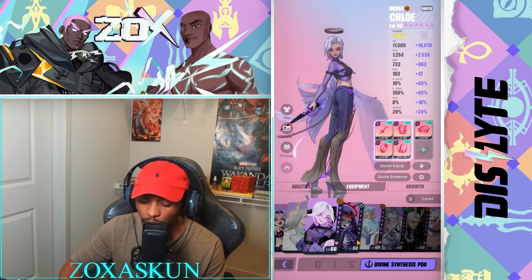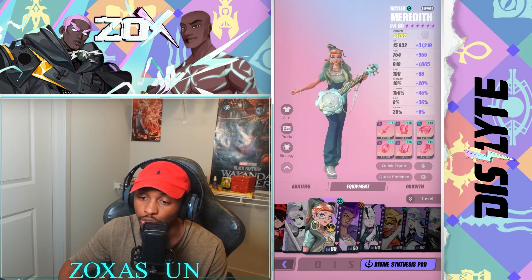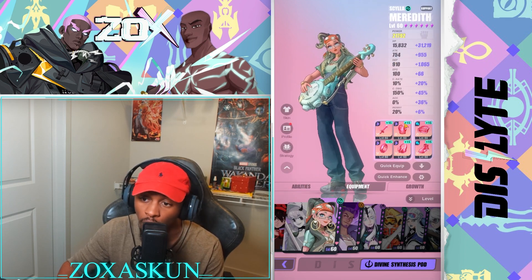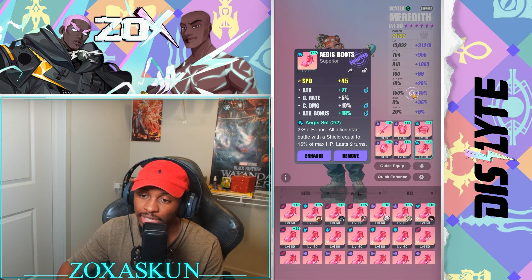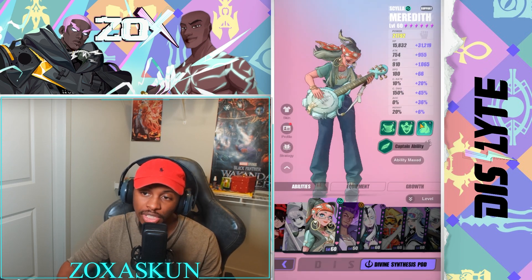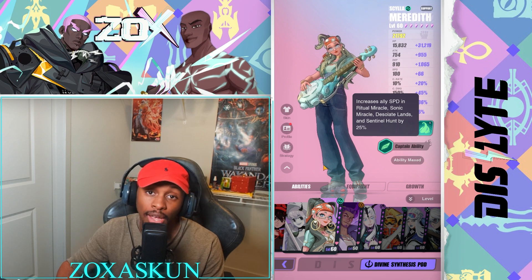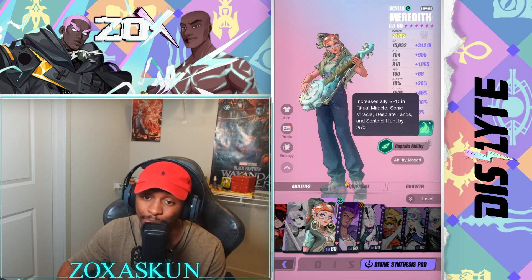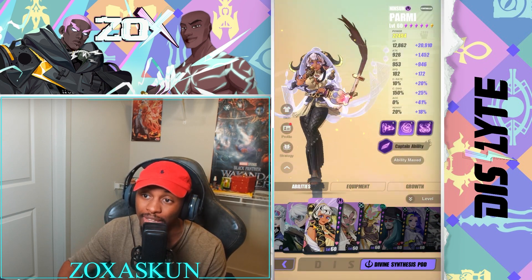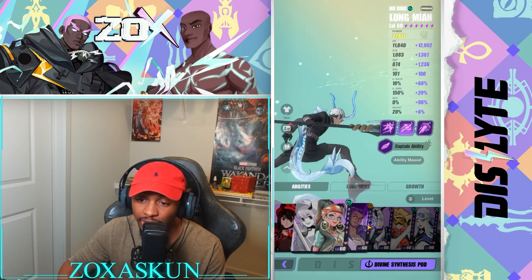The next unit on the list is Meredith. I'm rocking her on the Astralist set, and I think that's one of the best sets for her. Also using the Adamantine or Agus set for the additional shield, with HP percent, HP percent, and speed. A lot of people ask why she's so good — she's a 25 speed lead. How many four-stars in the game have a 25 speed lead? Not many, if any at all. Runner-up would be Parmy at 20 and Long Me On also at 20.